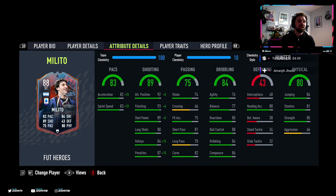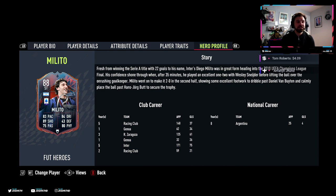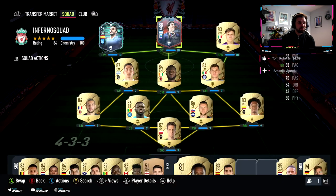In the dribbling category, agility and balance are pretty low at 76 and 77, but everything else is good: 88 ball control, 84 dribbling, 86 composure. He can win headers with 88 heading accuracy and 84 jumping. Stamina could be better at 81, and strength of 85 is decent. He has the finesse shot trait, power header, and team player traits. This is his Heroes profile for his time at Inter Milan.